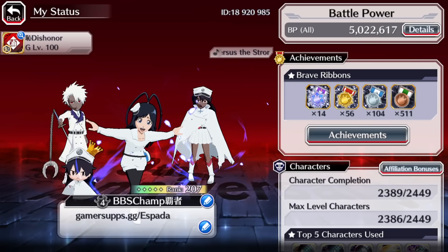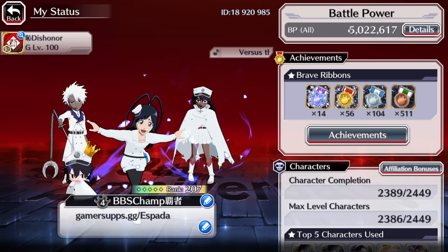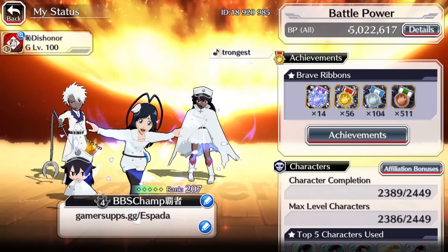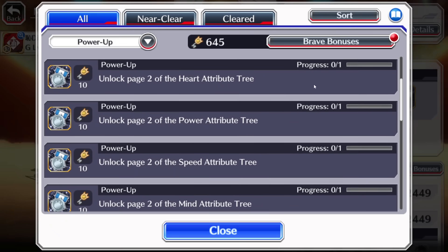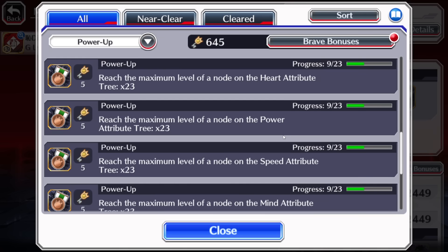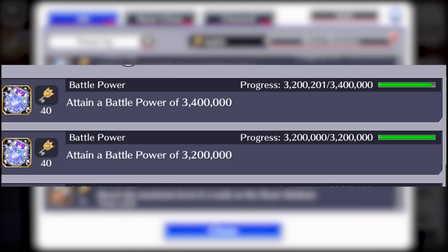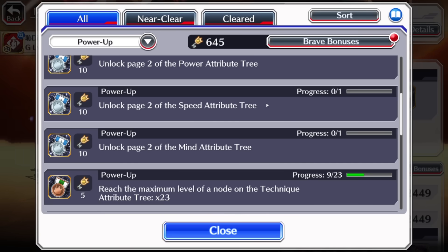One issue they've yet to address is regarding battle power. Since we're now powering up all our characters at the same time, your battle power may have increased by 100,000 or maybe 200,000. With that, you might have already reached a new milestone on the battle power achievement. The last reward is at 4 million battle power. But people who did reach a new milestone didn't get their brave key or brave ribbon — that's clearly a bug. Hopefully they'll address and fix it in due time.